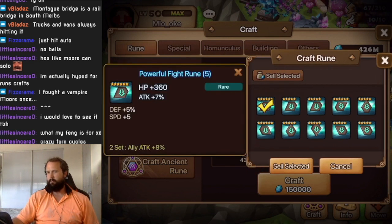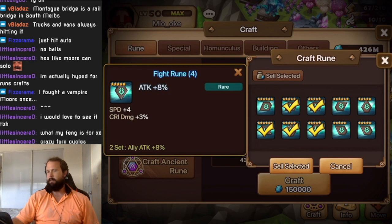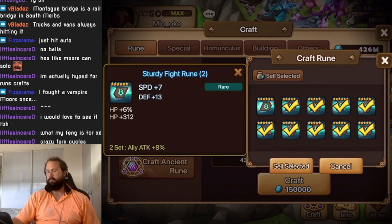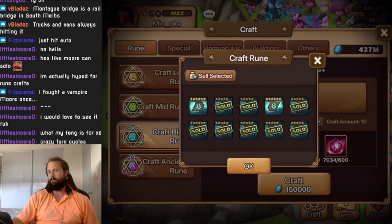We'll roll that one — it doesn't have any usable substats really. Basically any blue five-star is pretty much a sell for me. This one I actually need a six-star, not five-star. I'll keep that too — for speed-shooting purposes putting a slot two fight rune on is pretty easy. You don't really need much other than speed a lot of the time, so it's definitely worth keeping a few of those. I'll roll them all afterwards and sort out which ones are better to keep.